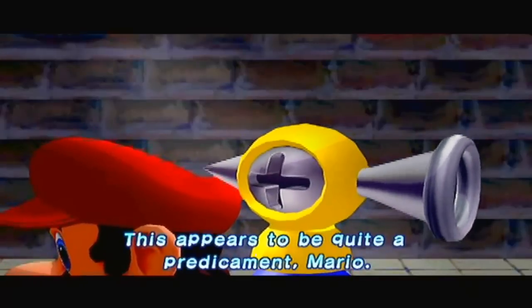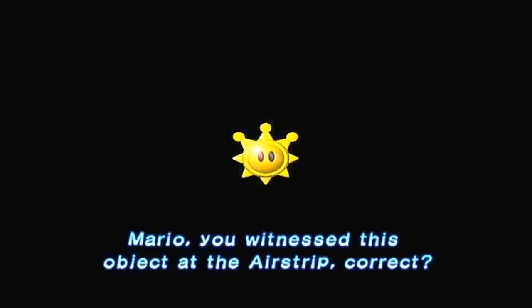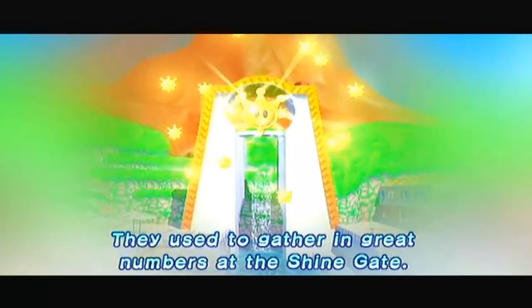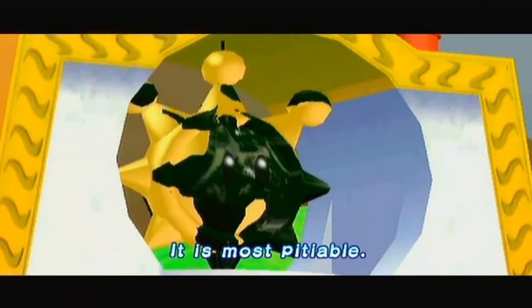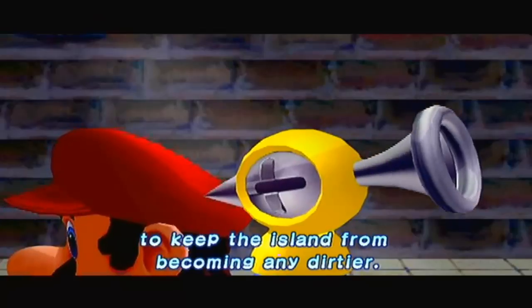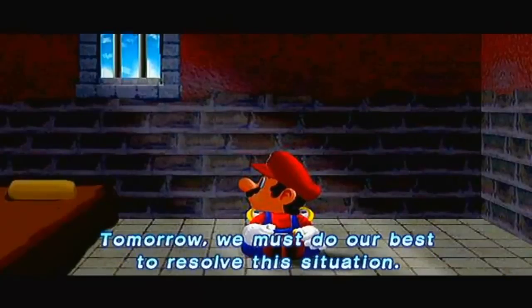This appears to be quite a predicament, Mario. Data analysis verifies that the island's inhabitants are troubled by pollution. But the pollution itself is not the main problem. You witnessed the shine sprite at the airstrip — shine sprites are the source of power on Isle Delfino. They used to gather in great numbers at the shine gate, but the goop incident has polluted the island and most of the shine sprites have fled. The only way to ensure their return is to keep the island from becoming any dirtier. Tomorrow, we must do our best to resolve this situation.